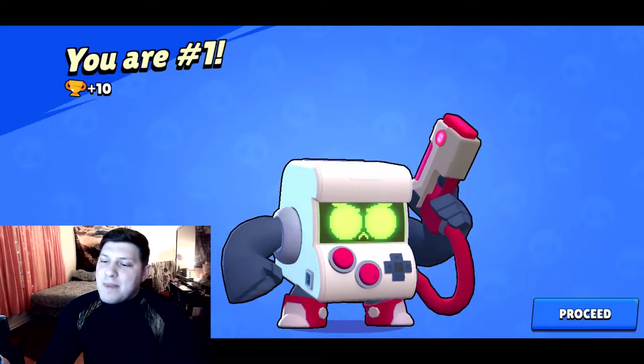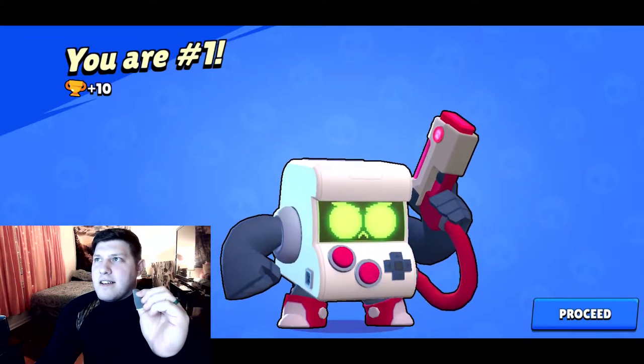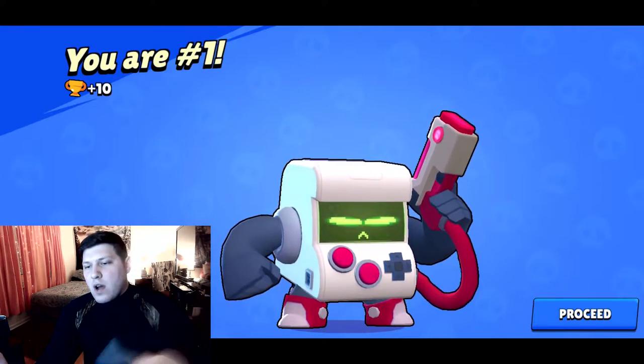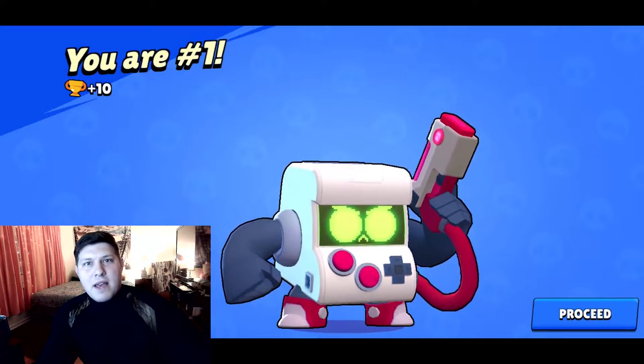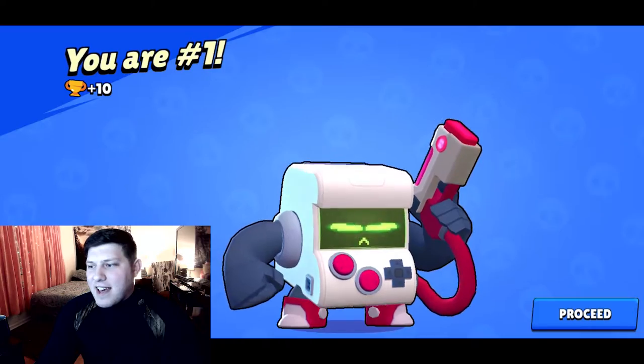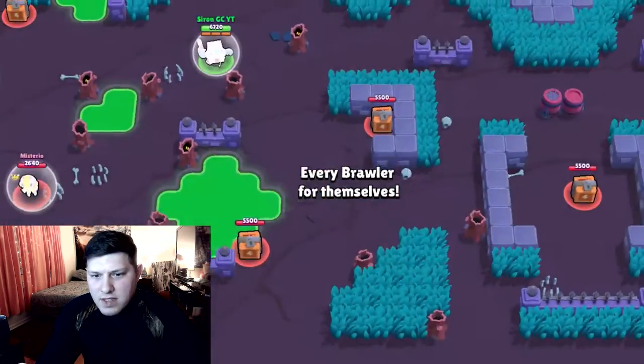I need to take a picture for the thumbnail, but I want to get it right as the animation starts — swipe really quickly and get onto the next one. So on the fade in we see a few brawlers.